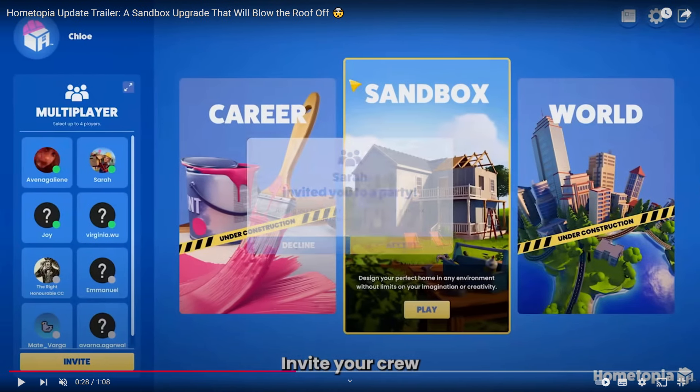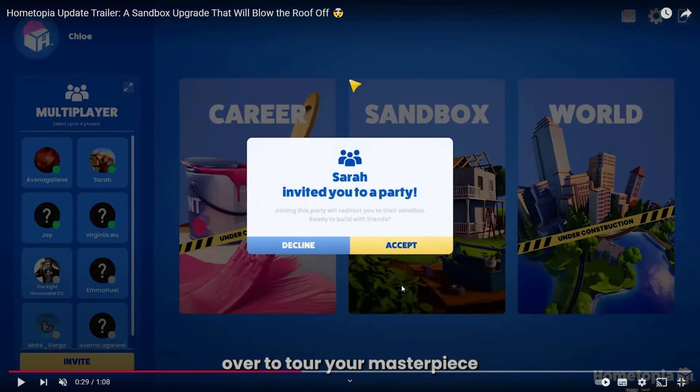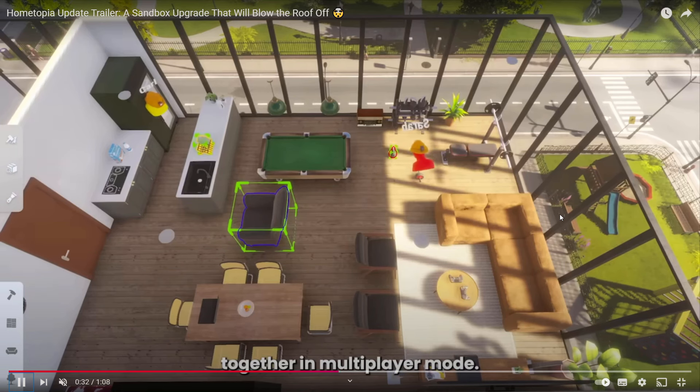This part is extra exciting to me because there's a multiplayer mode in Hometopia. You can invite your friends and work on a build together — it combines being creative, building whatever you want in sandbox mode, and working together with your friends, spending time together. I love that there's a multiplayer mode.